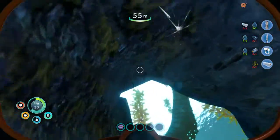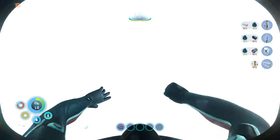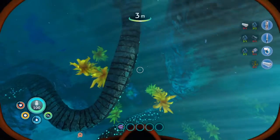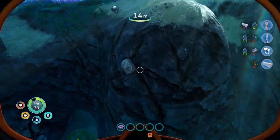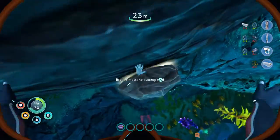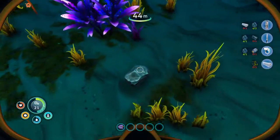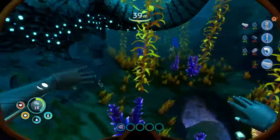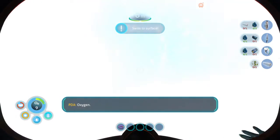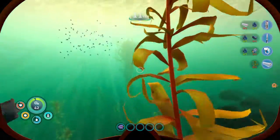We got hurt a little but we're all right — not that badly. If we remember, we need copper to build the batteries. I speak copper and there shall be! There's more titanium, we need that too — more copper, we need that too. We're right by the creep vine and we know we need to get creep vine clusters in order to make rubber silicone so we can make the knife. We've got to find the red pieces — there's one on that big one right in front of us.